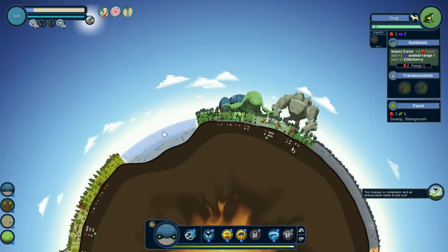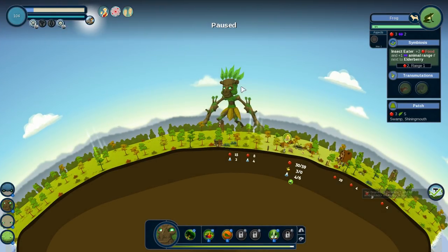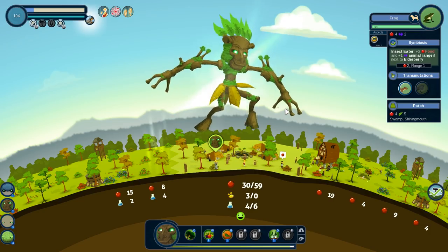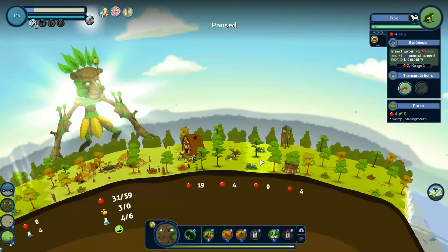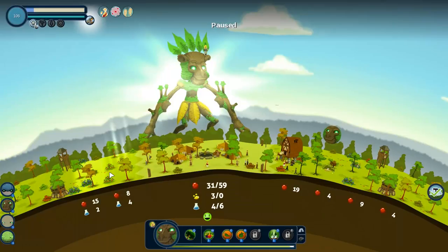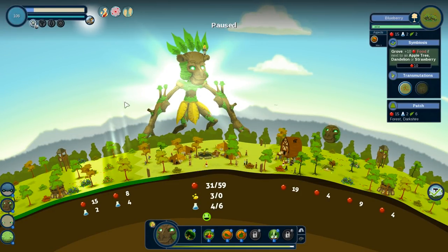I think I want to get the fruit aspect for now, because then we can get some really nice high-level fruits going on. Let's just go forest for forest right now. Can I do anything special with these berries if I give them the fruit aspect? That'll give us the apple tree! And remember, strawberries get plus 10 if next to an apple tree.